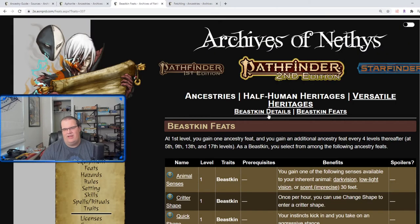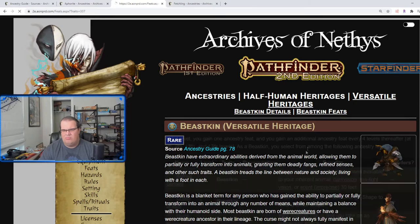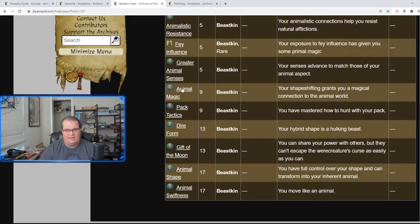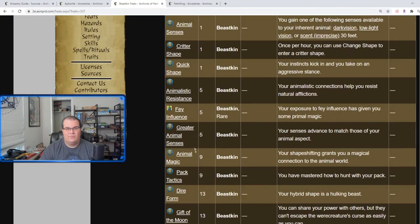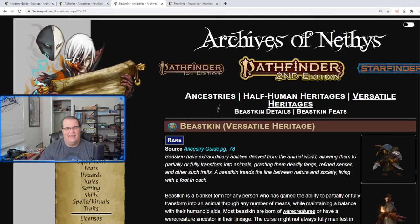You can see my issue with the Beastskin — comparing that level 17 feat of plus ten speed to Channel the Godmind from Aphorites, which lets you see everything for a minute, the Beastskin's top-end feats just don't feel as impactful. They don't really have anything super fancy — a lot depends on whatever your chosen animal is for additional senses, and outside of that there's not much there. The magic and pack tactics feel weak. Overall, in my opinion this is one of the weakest heritages in the book so far.